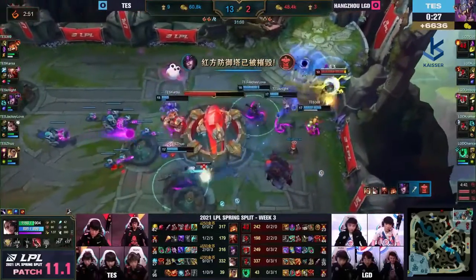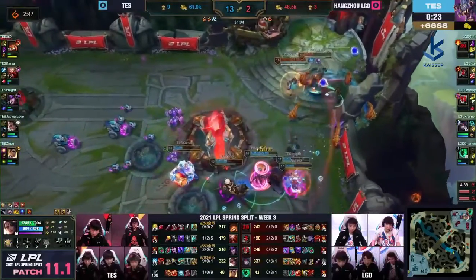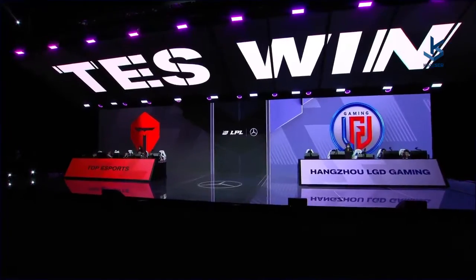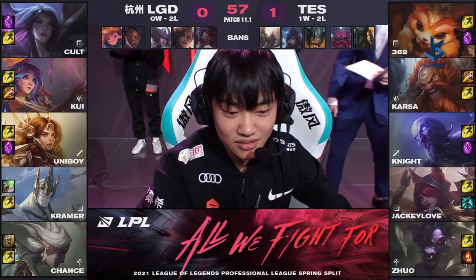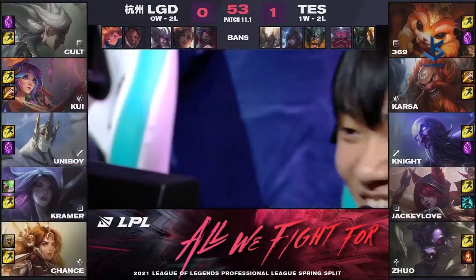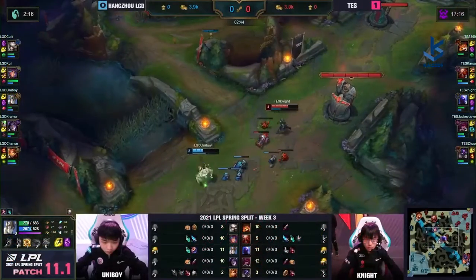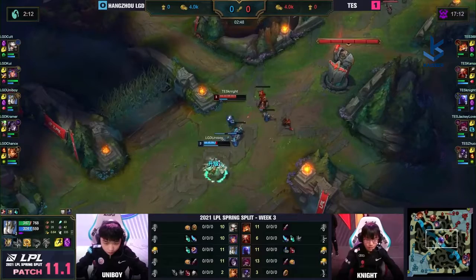They've picked LGD apart like a kid picks apart a chicken leg at a birthday party. On to the Nexus tower — what a commanding performance from this squad. They needed to step up; they are one and two in the standings but want to even that score. The Nexus will fall and Top Esports take Game 1. LGD looking to utilize level six going forward, but we'll have to see — with Koi on Lillia and a Galio in mid lane.